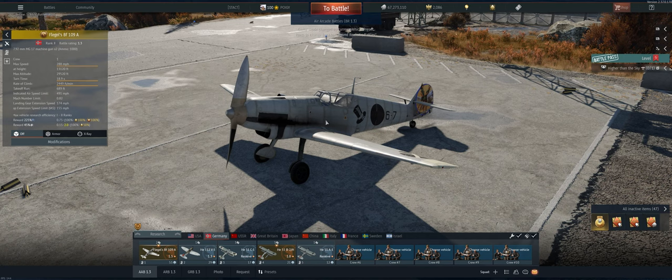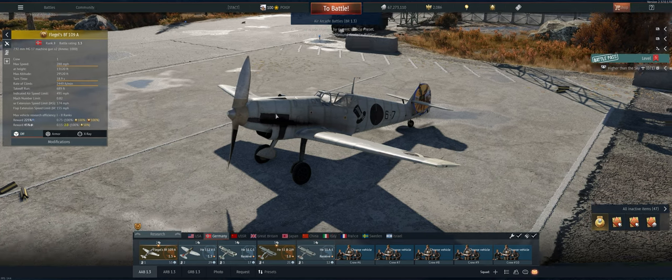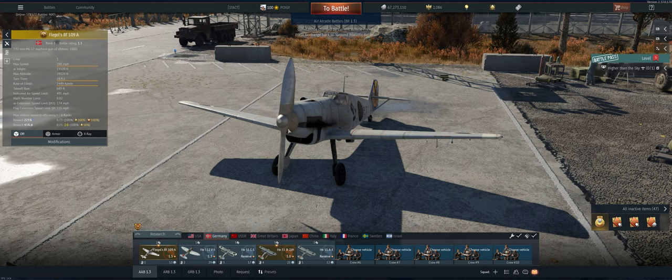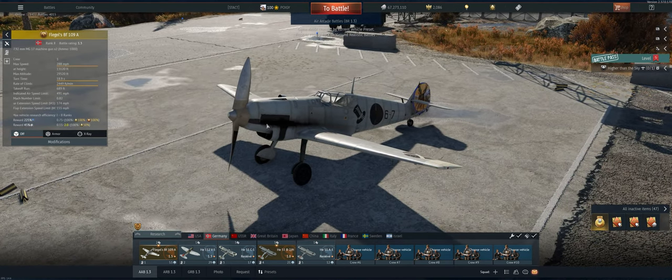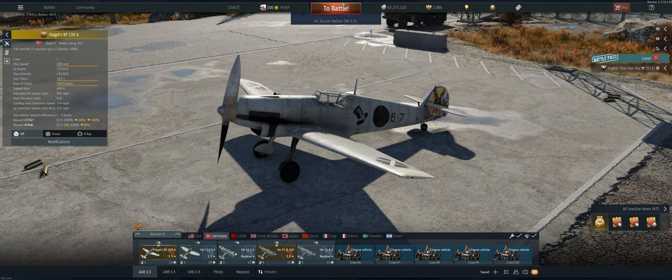So we just have two 7.92 millimeter guns on it. It's not what you want on an energy fighter — you want to be able to take one pass and knock somebody out of the sky. But if we're up against 1.0s, we might still manage. Also, the engine isn't that good; the prop is only two fins, so you're not going to get a lot of power or push. But let's take it out and see what we can do.